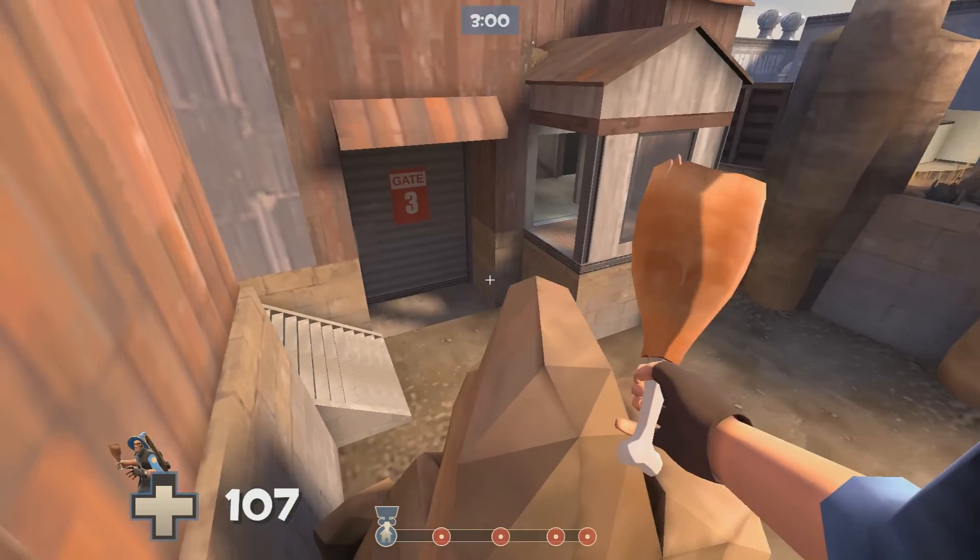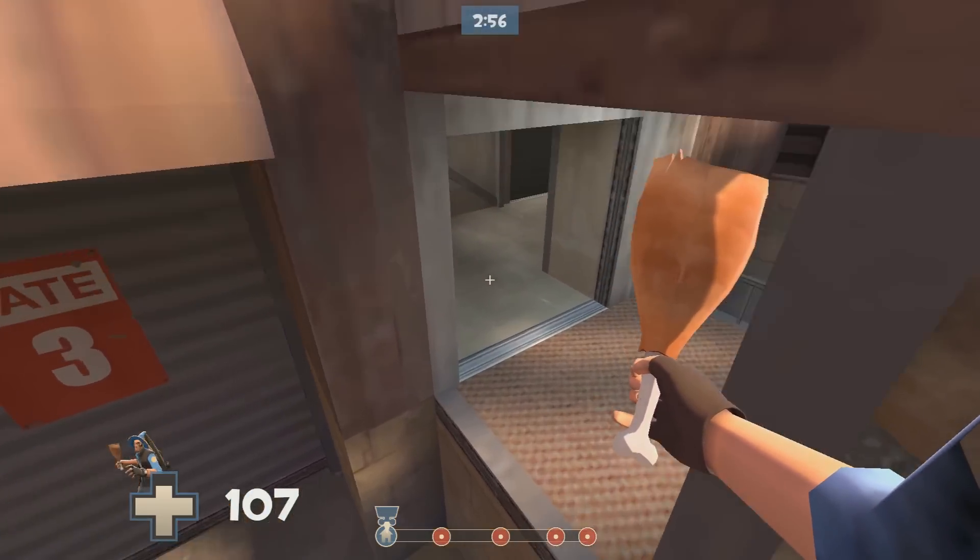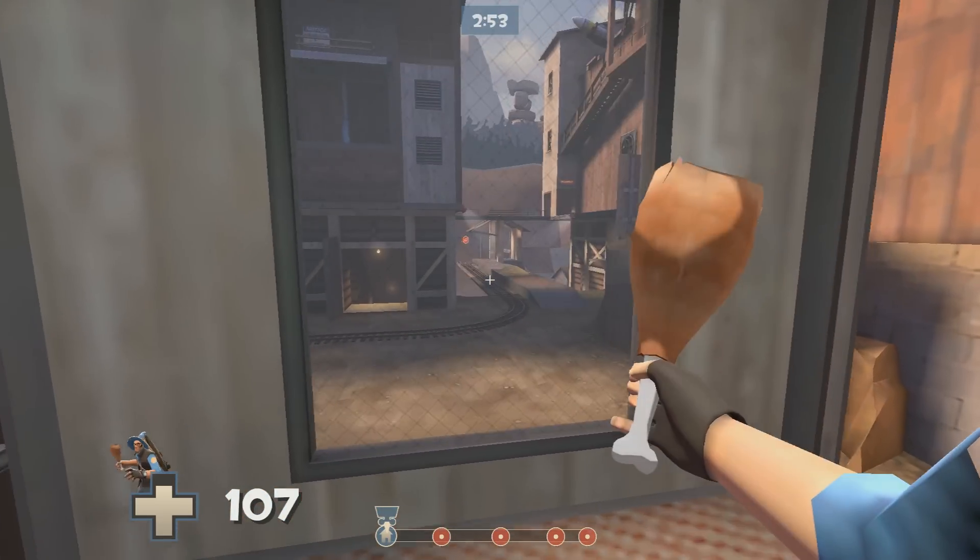This jump here is really good if you're on defense and they've capped the third point - you can just do this quick little jump over here and it gives you a really good route into their spawn.